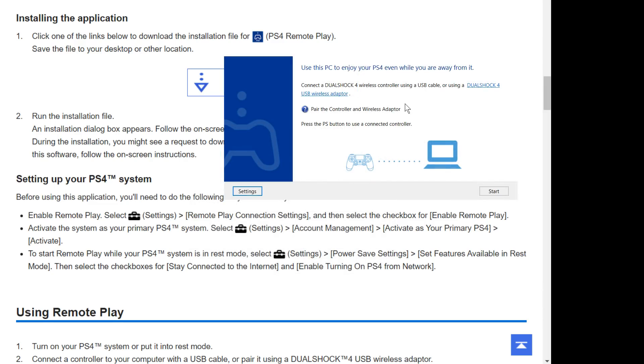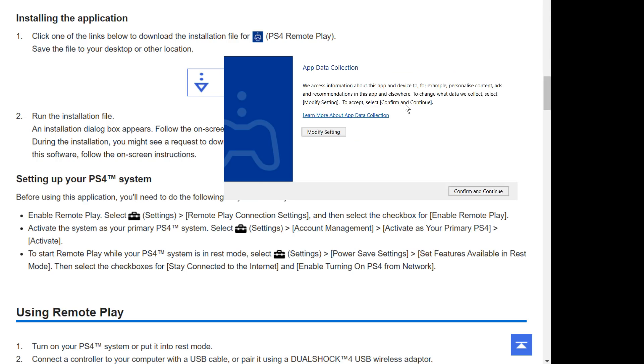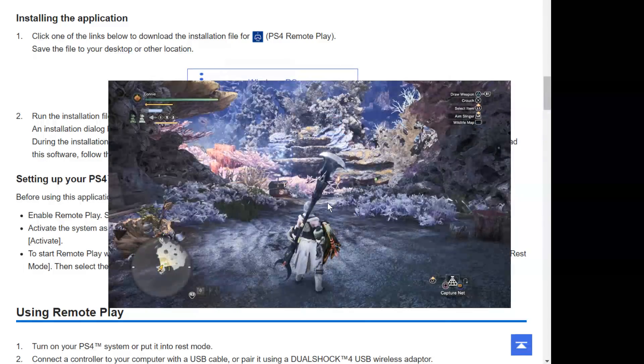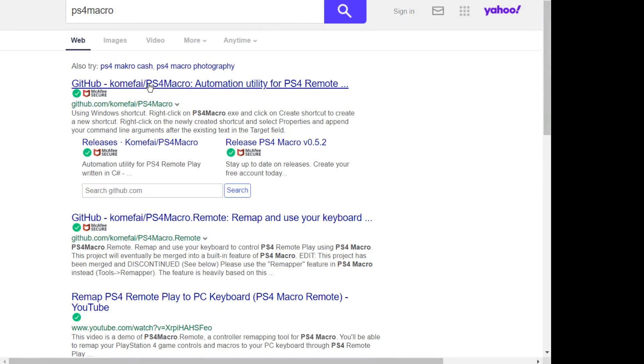Once the installer is done, run PS4 Remote Play. You then need to connect your DualShock controller to your computer via USB and press the Options button. It'll then try and find your controller and your profiles — you might need to do some profile setup. And there we go, we have it running. You can see the left-hand side of the screen got a little confused because I minimized the window.